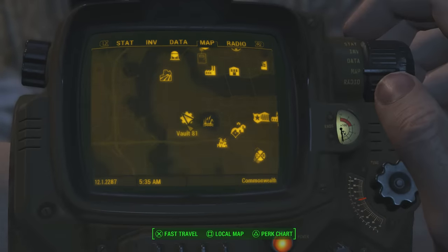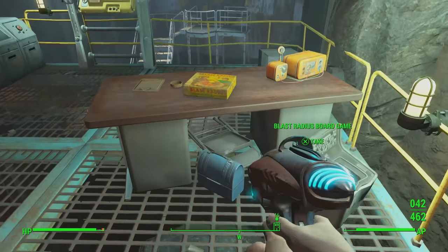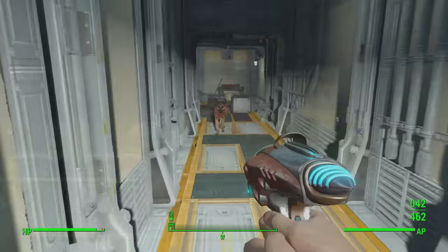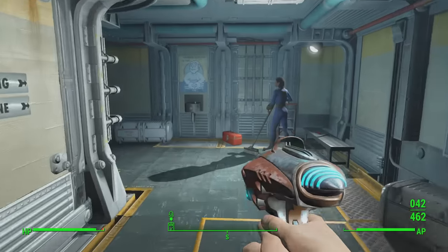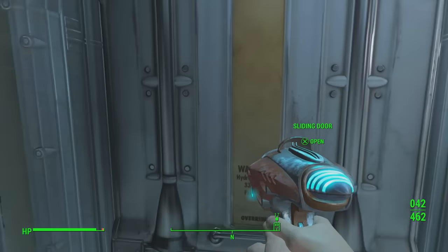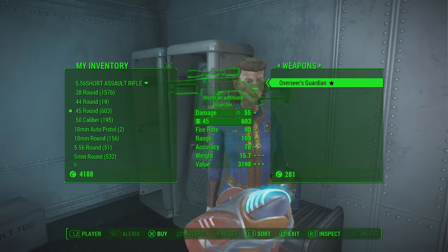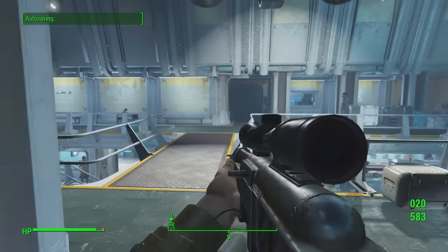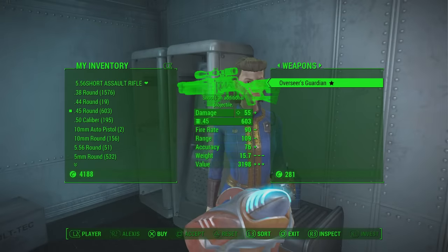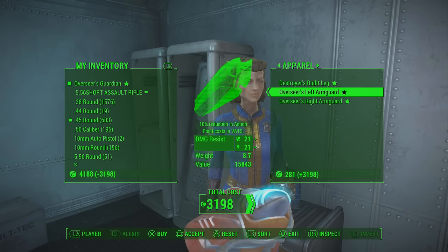For the next weapon, the Overseer's Guardian — pretty simple to obtain. Make your way into Vault 81 this time. Complete whatever you need to get in — you'll need to give them around three fusion cores. Once you're in, take the elevator upstairs. To the right you'll find a store where Alexis is, and she'll be holding the Overseer's Guardian for purchase at around two to three thousand caps. It's a combat rifle with a very awesome perk of being able to shoot an additional projectile for the price of one — a great perk on any weapon. Depending on your character build, expect to pay around two to three thousand five hundred caps.